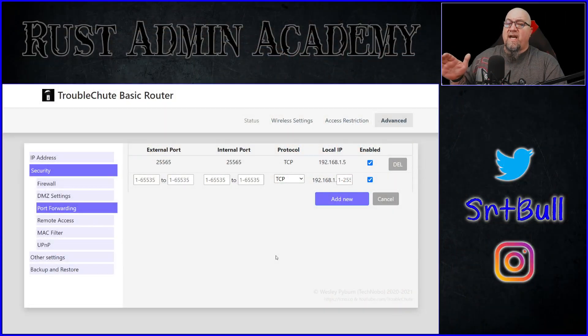This is the dummy application right here — it doesn't actually do anything on my system, it's just for cosmetics. There are a couple of things you need to do and some information you need to have before you can go any further with port forwarding. First, you need to find out how many different devices there are between your computer — or the computer that's actually hosting your server — and the internet, because it might not necessarily be the computer you're playing on right now.